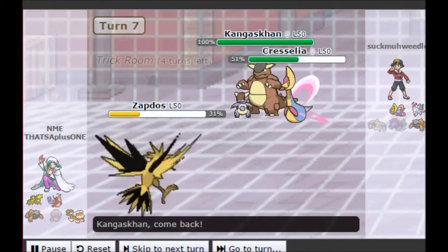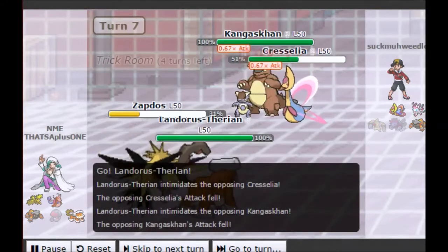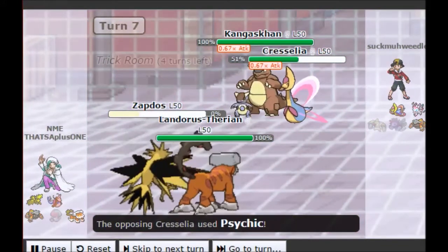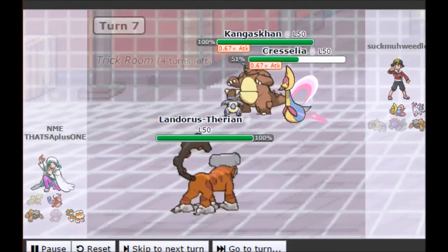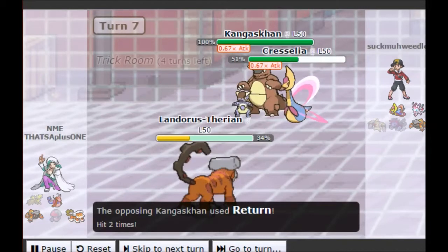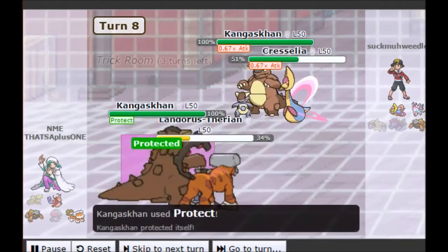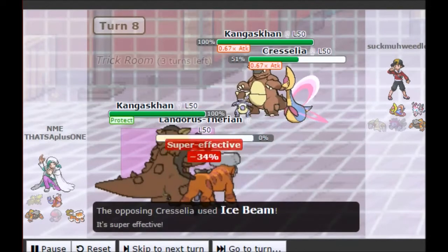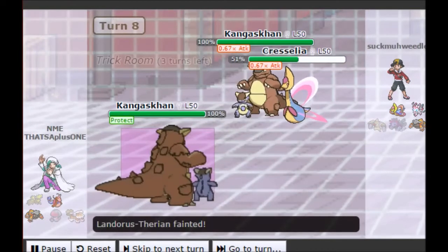With both Trick Room and Tailwind active, there's no way any of my Pokémon are going first. I have to swap Kang out for Landorus to Intimidate his Kangaskhan, and all I'm trying to do is wait out my own Tailwind so I can come back into this game. My Zapdos gets KO'd — no big deal, it had to happen eventually. Landorus eats a huge Return — that's with Intimidate — and it still does a lot to my Choice Scarf Landorus. It looks like I'm playing on the back foot now.